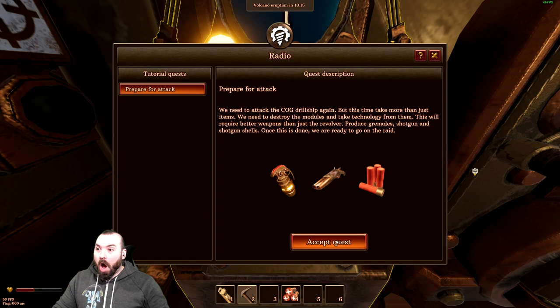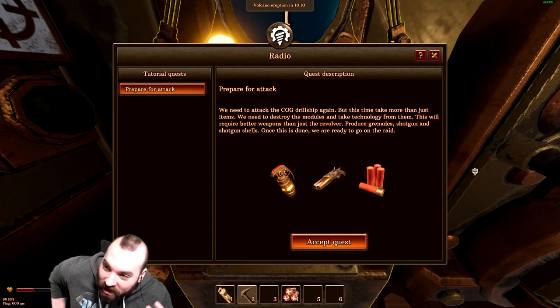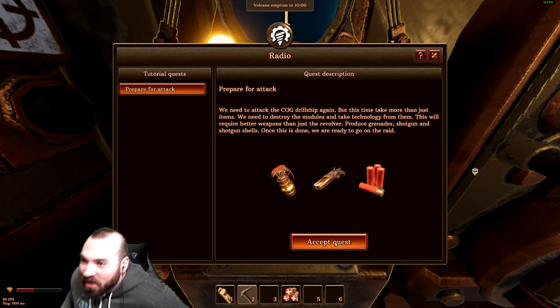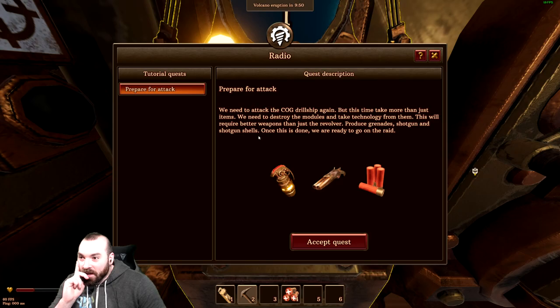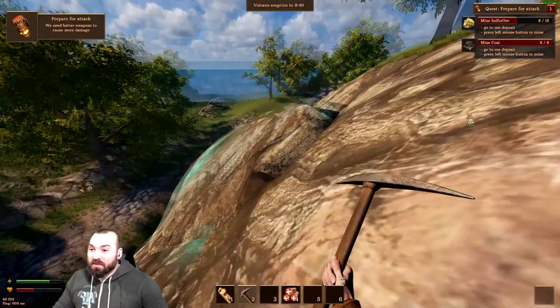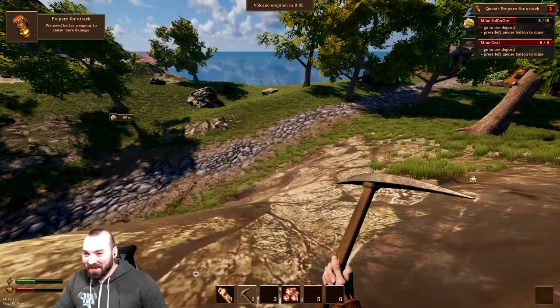Drill ship's back, same direction. We need to attack the COG drill ship again. This time we're going to destroy modules, take technology — this will require better weapons than the revolver. Produce grenades, shotgun, and shotgun shells. We need sulfur. Here's sulfur over here — we get the big booms finally! I found the thing making COGs, I'm going to destroy it. Let's get some coal, we might have to go underground.